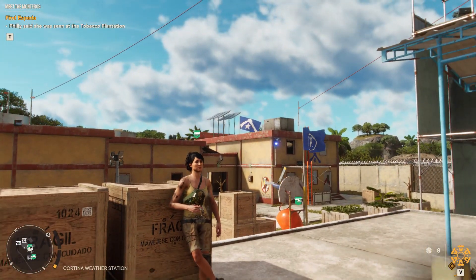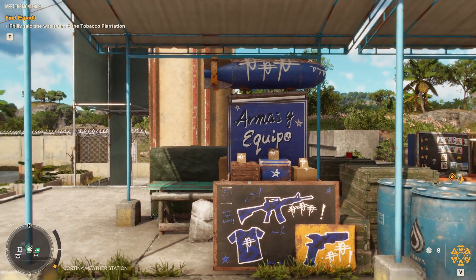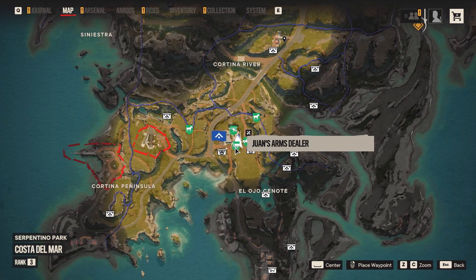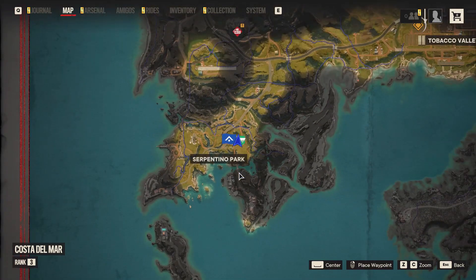Look for a vendor with a shopping cart above her head on your minimap. There's also a blue cart icon. You've got the shopping cart for wands, arms dealers, and this base — Cortina Weather Station.